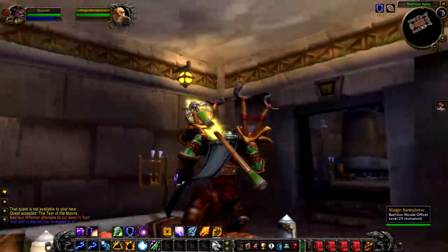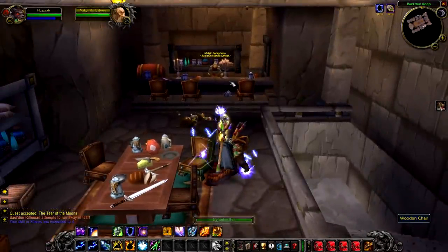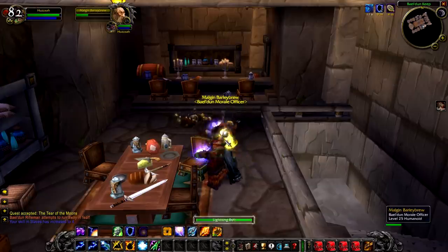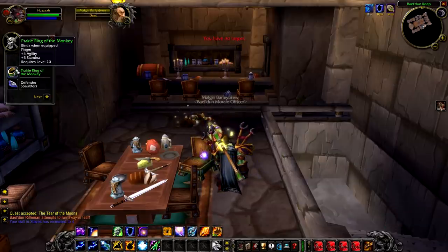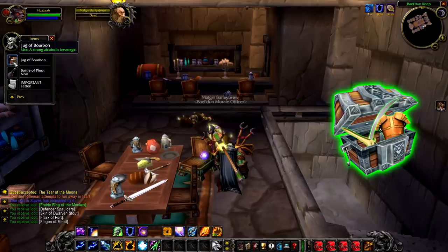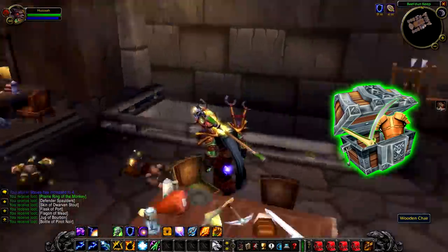Up next we have a really fun rare: Malgin Barleybrew, a level 25 dwarf who is in Beldun Keep and serves as its morale officer. As morale officer, his job is to make sure the dwarves have plenty of beverages, and his loot reflects that quite funnily — tons of different types of alcoholic beverages, as well as a slightly increased chance to drop greens. He's a very fun rare to kill, and the alcohol is worth a bit to a vendor, so it's worth getting him just for the money.